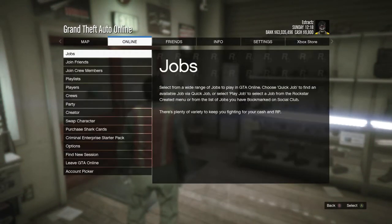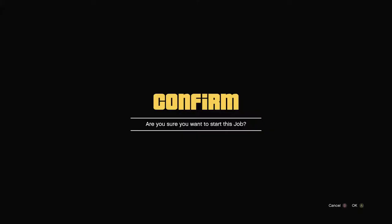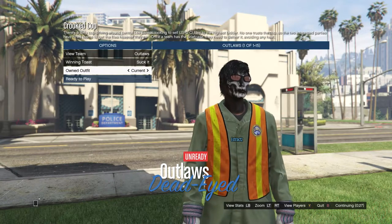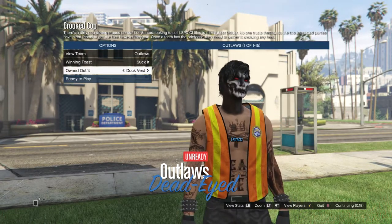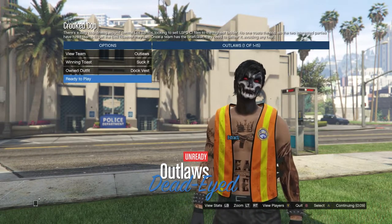After selecting the dock vest outfit, back out and start the job called Crooked Cop. Hit Pause, go to Online, Jobs, Play Job, Rockstar Created, scroll to Versus, and find Crooked Cop. Start it up. When you load into Crooked Cop, make sure your clothing is set to Player Owned, then launch the job. Scroll to your owned outfit — if saved on slot 1, scroll right once; if saved on slot 20, scroll left once. The dock vest will transfer over to your outfit.